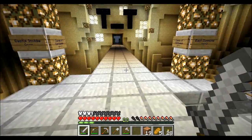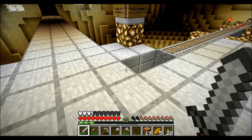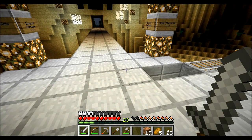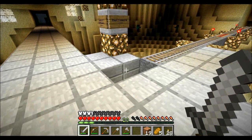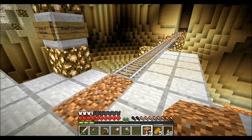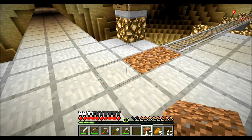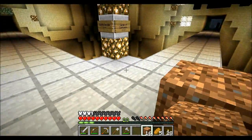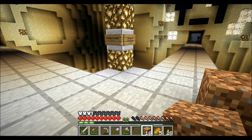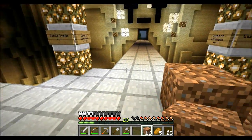You know what a pressure plate looks like, right? You know what a smooth stone pressure plate looks like, right? They look like stone. And when you drive along you're moving pretty quick. Most importantly perhaps, you can't see very well in front of you. And it just so happens that using MCEdit you can put stone pressure plates on the ground with nothing beneath them. Guess what happens when you step on them?